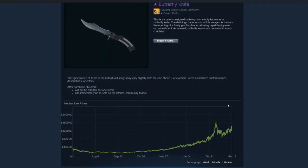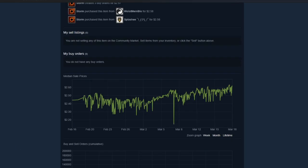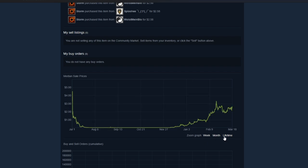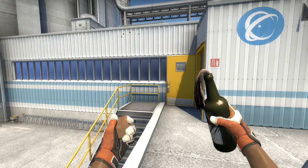Just look at the dip of the butterfly knife when Operation Riptide got released — and it's not just expensive skins either. Everything on the market gets destroyed when a new operation gets released, especially cases. Last time, Breakout cases went through an absolutely absurd dip, like over 20% in just a day's time. So if you either have your Steam wallet ready or buy orders ready, you can make a lot of money and flip those cases for easily 15% profit in a few weeks' time, depending on what you get your hands on.